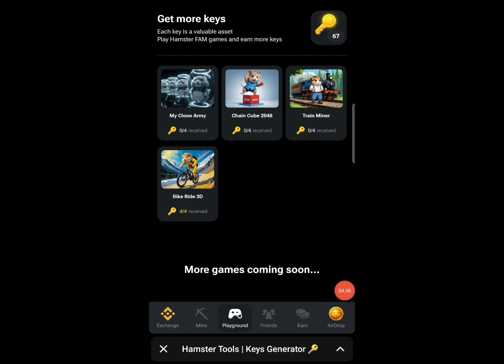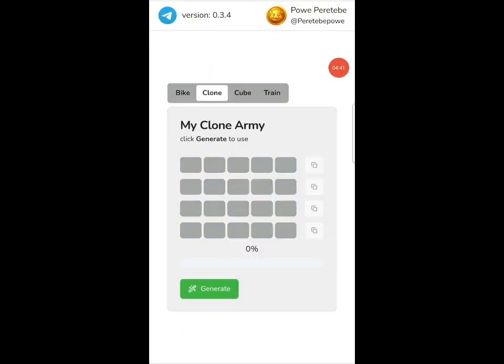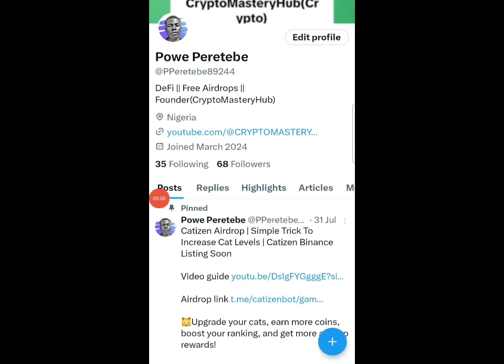Go back to the bot and regenerate for the other games. The second game is Clone — click on Clone and click the generate button, then wait for it to develop to 100 percent. Before I continue, if you're on Twitter you can go ahead and follow my new Twitter page — search the name you see right here to follow me quickly.